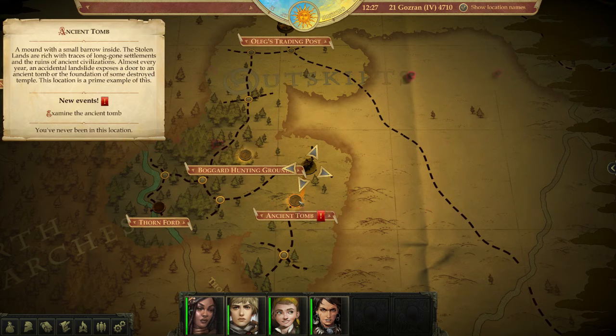The ancient tomb description says it's a mound with a small burrow inside. The Stolen Lands are rich with traces of long-gone settlements and ruins of ancient civilizations. Almost every year an accidental landslide exposes a door to an ancient tomb or the foundation of some destroyed temple. This location is a prime example of this.